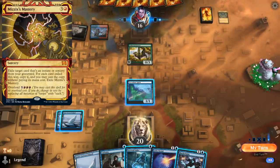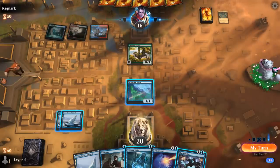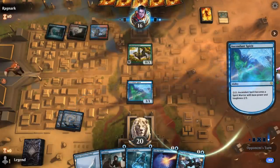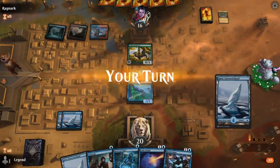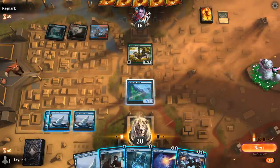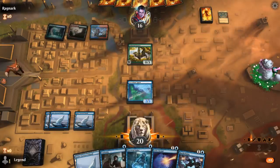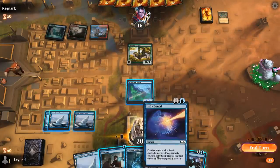End of turn, opponent plays Steam Vents untapped, maybe for an Opt. I think we just level up Ascendant Spirit, because we're going to need a 4/4 to get past the Grazer. And then we can counter Mastery. We could even flash in Sailor to have a flyer in case one mana is not enough.